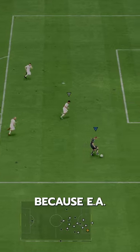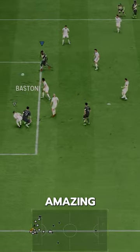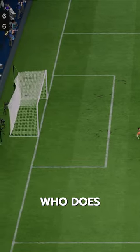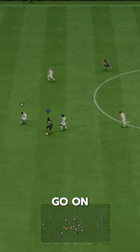He's got Power Shot too, because EA put that on literally every single card. His finishing is very good. They didn't give him amazing passing stats, but loaded up the playstyles: Incisive Pass, Long Ball Pass, Whipped Pass. Passing is one of his lowest stats but he has the most playstyles — GG on that one.